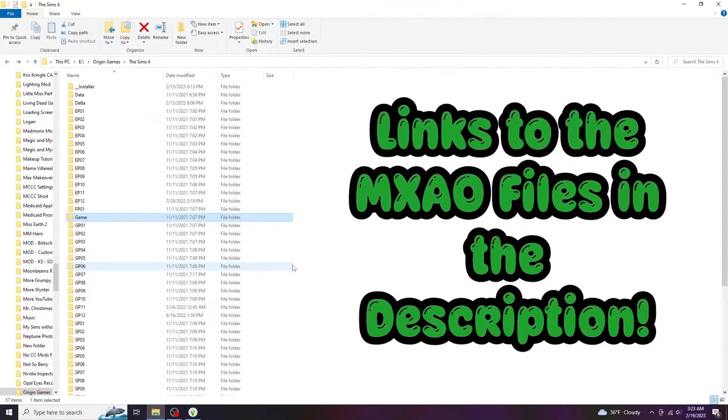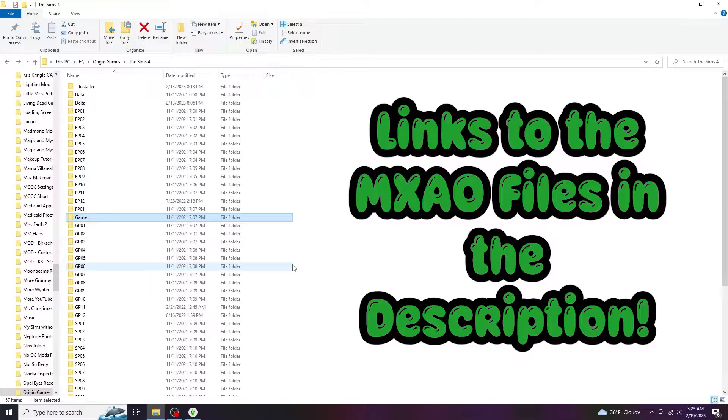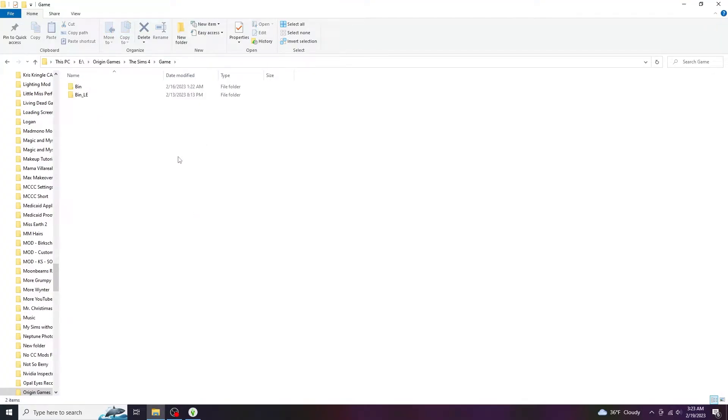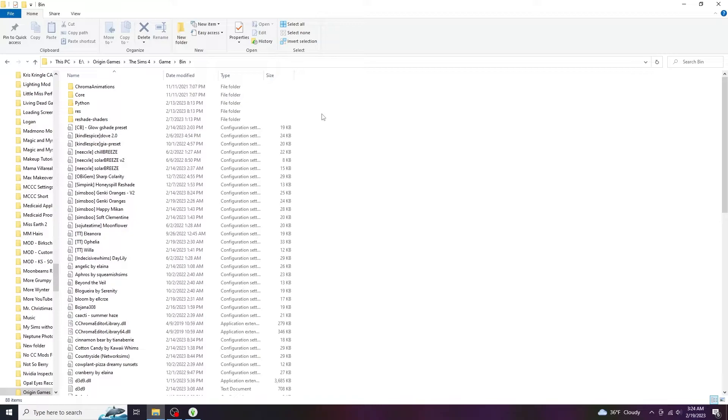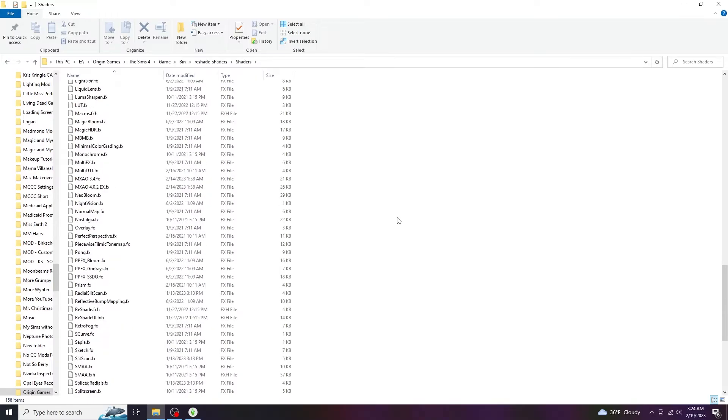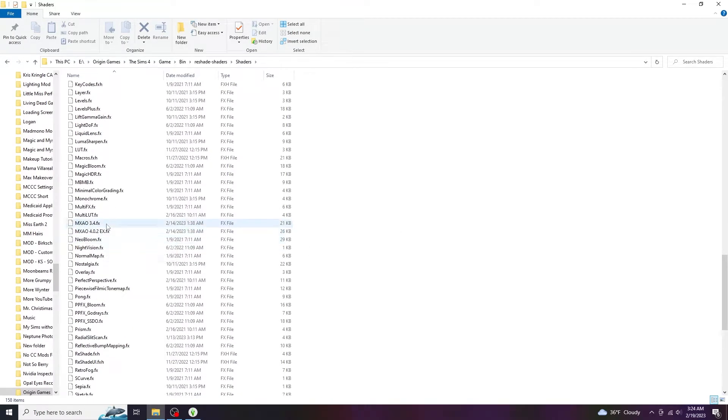I'm going to show you where those files go. Once you've downloaded the two MXAO files that I have shared on my Sim File Share, you're going to copy and paste those two files to the same location where you actually installed the ReShade program under Origin Games. Then when you go to Sims 4, you go to the game folder and then Bin. You're going to take those MXAO files and put them in the folder called ReShade-Shaders, then go to Shaders. You can see them sitting right there — just paste them right into this folder, and you will have your MXAO files.